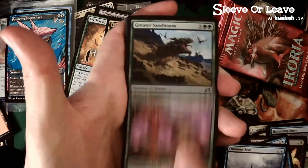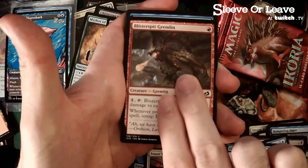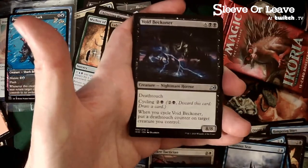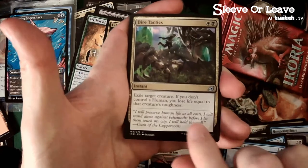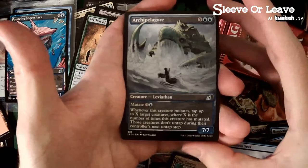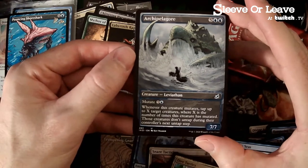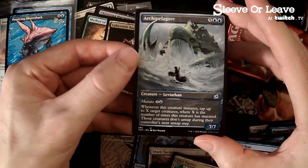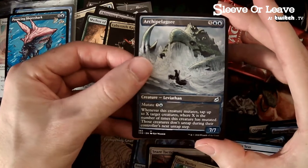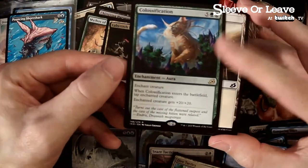Cycling — this is a great one for the cycling deck too. Whenever you cycle a card, tap target creature — that could be great in our cycling deck. We've got a ton of colorless cyclers. Pacifism is great. Blue-red cycling, maybe even just blue — we've got great mana fixing though. Exile target creature — that's not bad for our Abzan deck. Wow, I haven't seen that alternate art before — whenever this creature mutates, tap up to X target creatures where X is the number of times, those creatures don't untap. Seven-seven mutated for six.